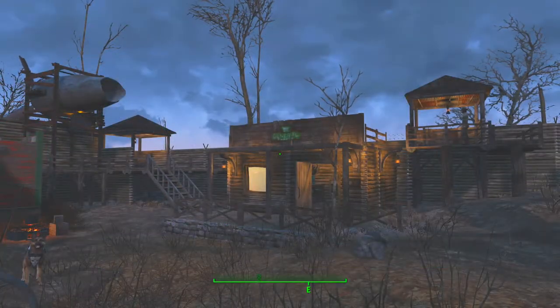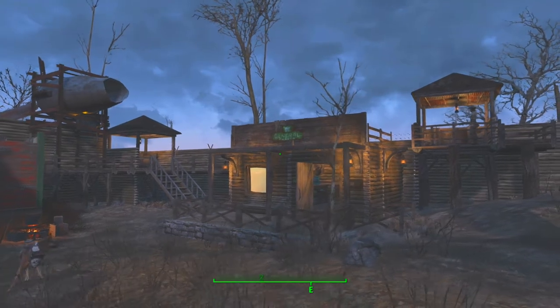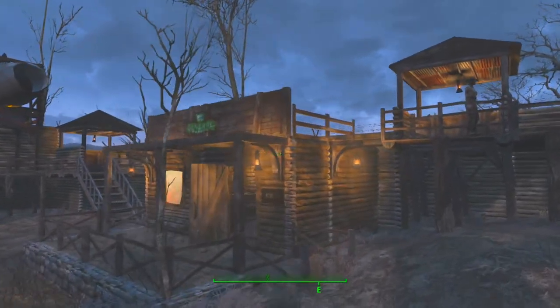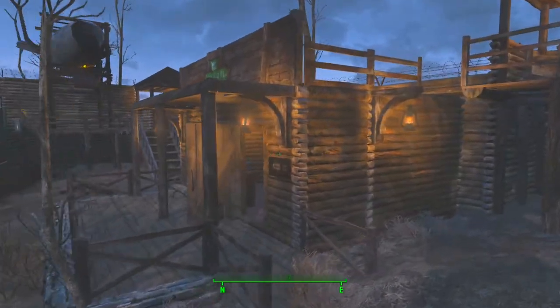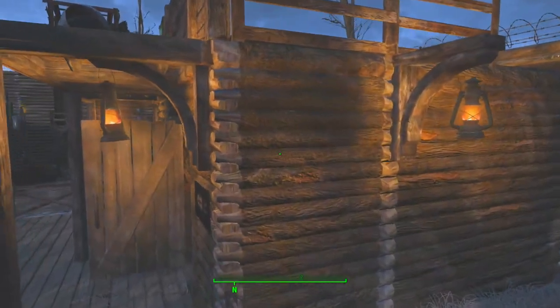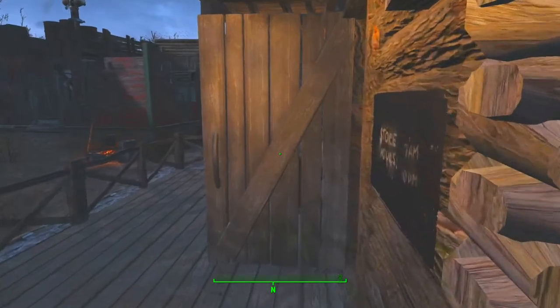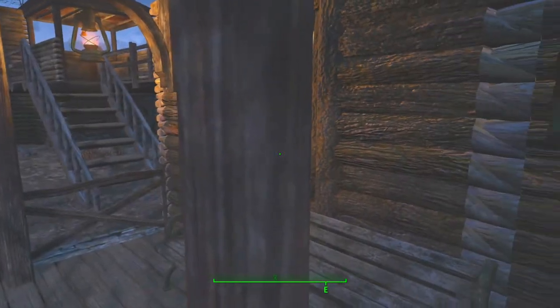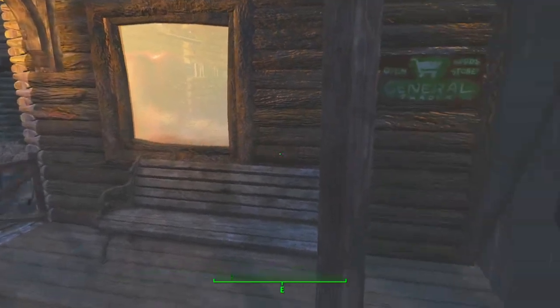So here's the final build. You can see I've added some posts in there and I've added some railings up top, and figured out how to get the walkway to work above. Let's go and have a look. There's a nice bench for people to sit down and just relax if they need to.